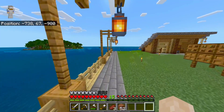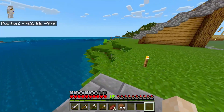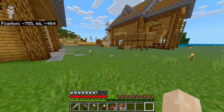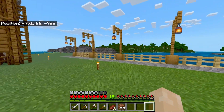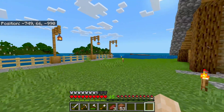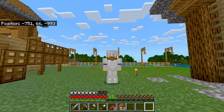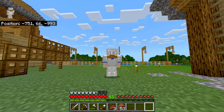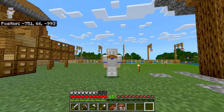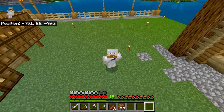Before we end the episode, we're going to do one more thing - put in our nether portal. It's time: we need to see what's on the other side of the nether. We're running low on resources and need quartz, soul sand, and other stuff from down there.